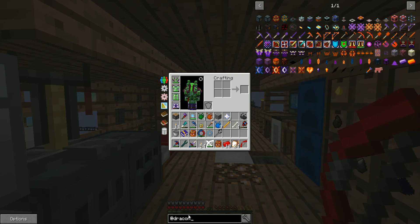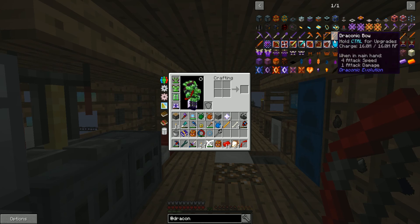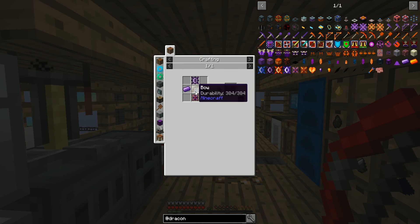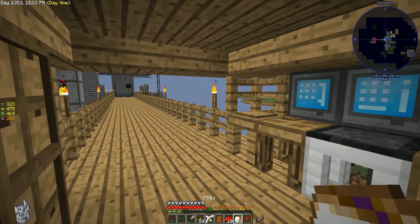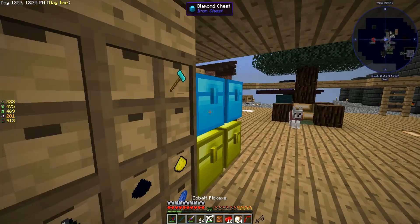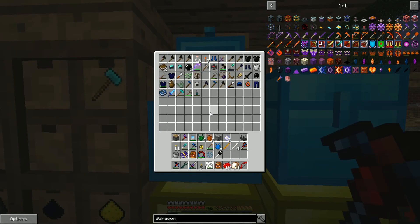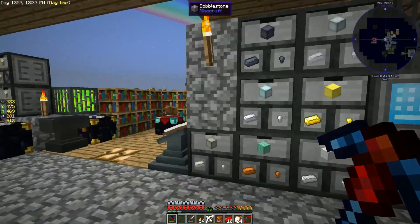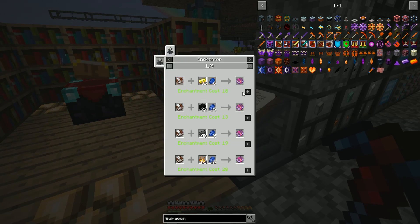Let's go look at draconic. Draconic stuff is realistically, I think, the endgame content. It's going to require us automating both the Wither and the Ender Dragon somehow — I haven't quite got that far in my brain yet, but we'll get there. More importantly it has really good tools, and the first set — the Wyvern gear — is supposed to be significantly better than normal stuff. Did I make the bow of the Wyvern? I feel like I did make the bow of the Wyvern. We did! We did make the bow of the Wyvern!